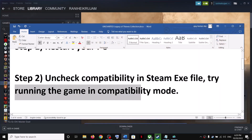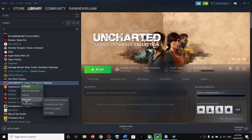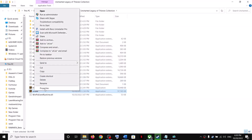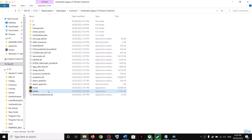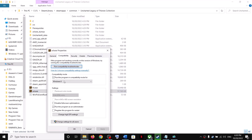You can also try running the game in compatibility mode. Go to the game installation folder by right-clicking the game, selecting 'Manage', and clicking 'Browse local files'. Right-click on the game exe file, select 'Properties', go to the 'Compatibility' tab, and check the box 'Run this program in compatibility mode for'. Select Windows 8, click Apply, then OK, and launch the game.